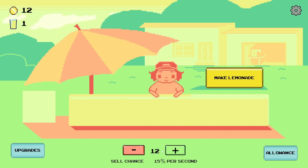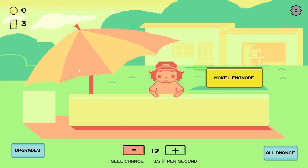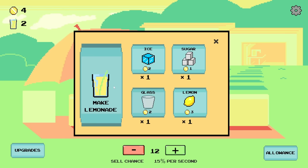We're selling these for 12 coins per thing. We just gotta wait for somebody to come along and buy it because the sell chance is only 15%. Hey, but someone bought it! We made some money. So with that money, we can buy some more ingredients. Let's just make sure we can get a few lemonade things going. So now we have three of them available, and people are already buying them. This is amazing!